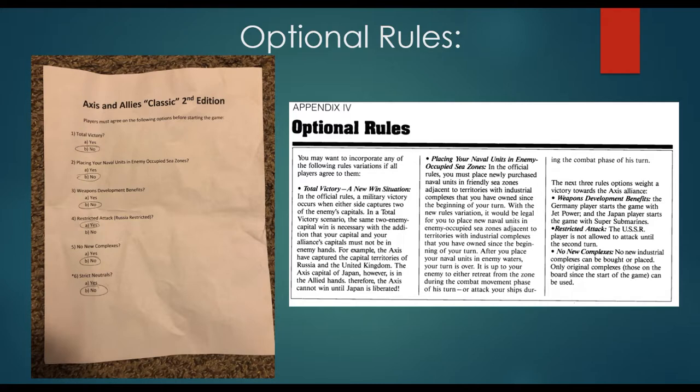On the right is the section of the manual covering the five optional rules in Axis and Allies Classic 2nd edition. On the left is my Word document that helps delineate which rules are being used. Rule number six, strict neutrals, is not located in the actual manual — check out my prior video if you want to understand why. Now that you understand the setup, let's go look at the first few turns.